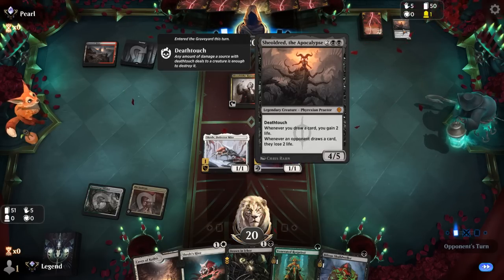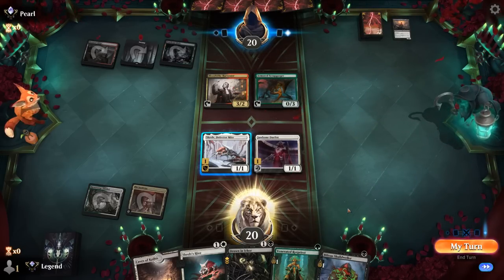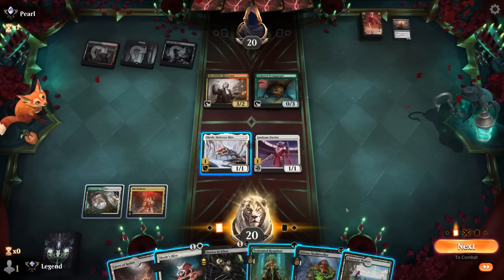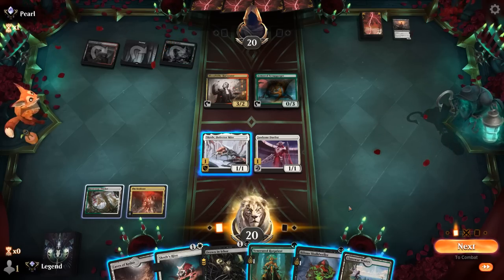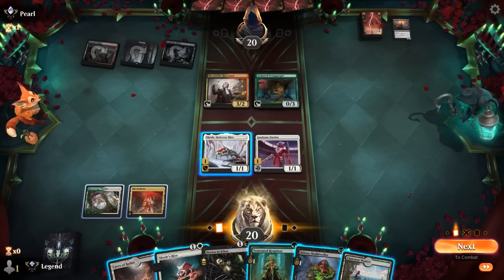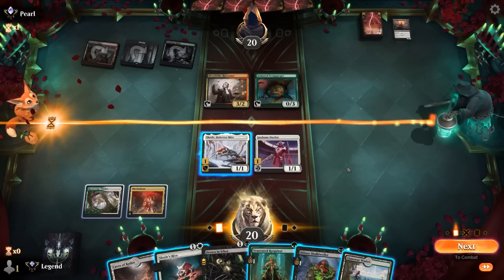Opponent goes digging, discarding a Shieldred — so they must have another one in hand — and a Scrabgorger. Opponent now has two creatures on defense with different colors, so we probably have to Drown anyway. Skrelv can give protection from green to attack past the Scrabgorger, or we can kill the Scrabgorger and then give protection from black or red, since Harvester doesn't matter until they make another blood token, whereas Scrabgorger can help them ramp.